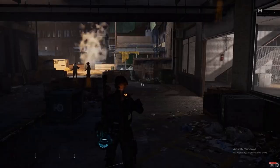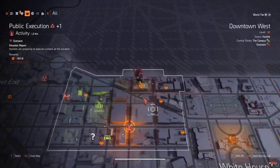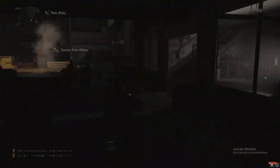Hey, what's going on agents? So, Black Tusk boxes — probably one or two things. They're probably really well hidden, or there just isn't too much around the map, hence World Tier 5 hasn't come out yet.